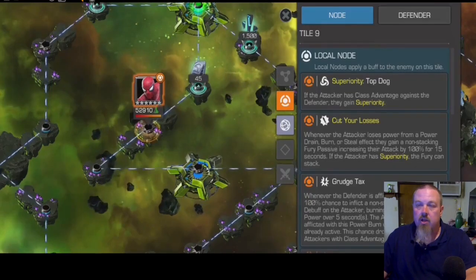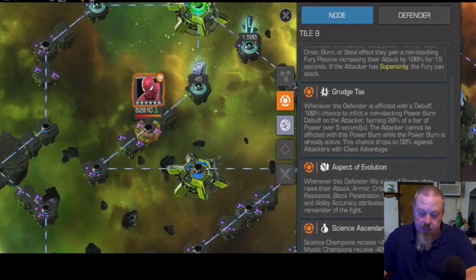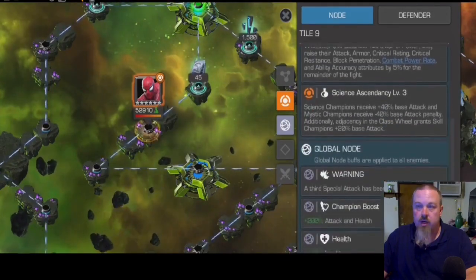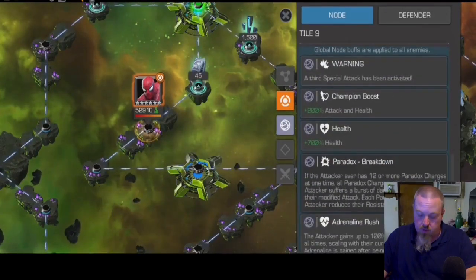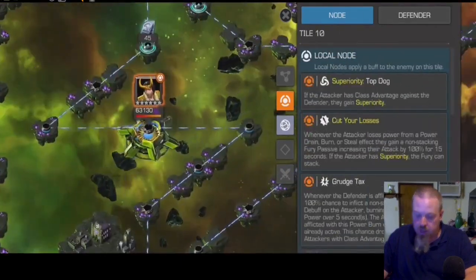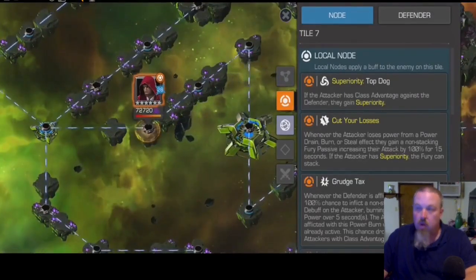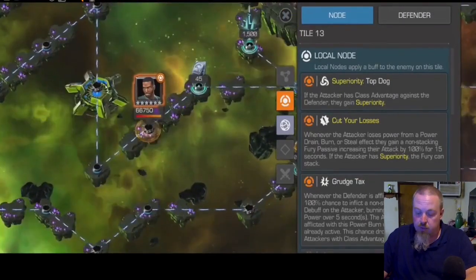For this path you're going to start off with OG Spider-Man, followed by Loki, Mr. Fantastic, Hood, Sentry, Mordo, and Mojo, before heading over to the boss island, which has a possibility of facing either Nihilus, Mojo, or Super Skrull.